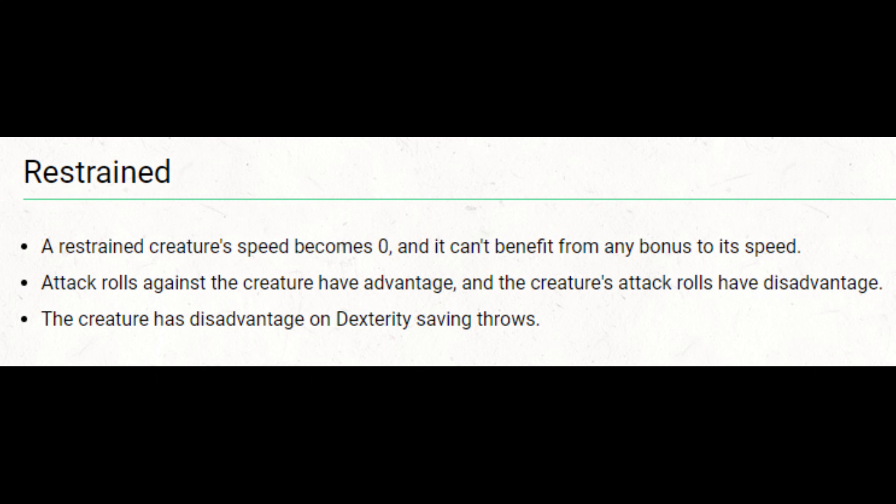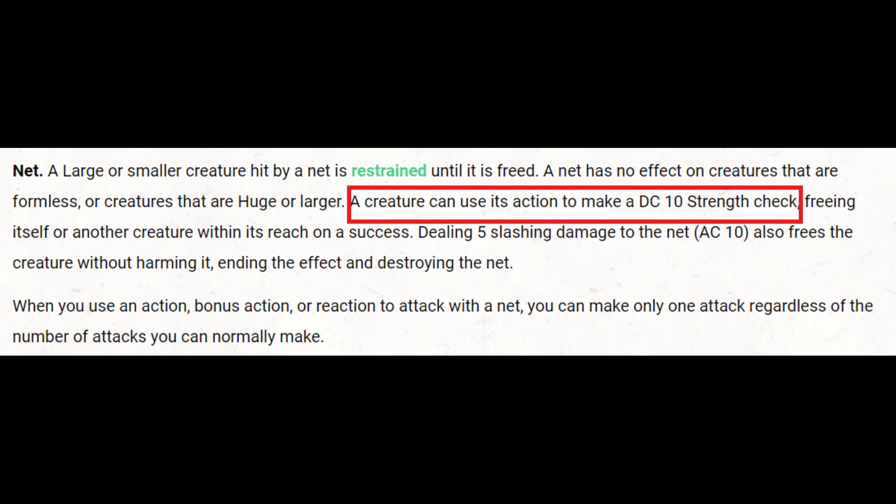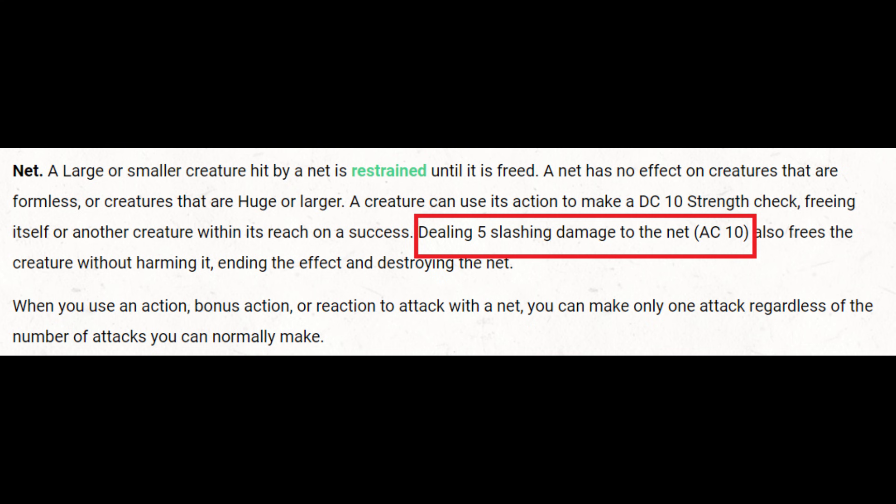Except there is more to this story. The net has no effect on a creature huge or larger, or a creature immune to the restrained condition, though most creatures don't fit in either of those categories. A creature can also use its action to make a DC 10 strength check, freeing itself or another creature within reach on a success, or dealing five slashing damage to the net — with an armor class of 10 — which also frees the creature and destroys the net.